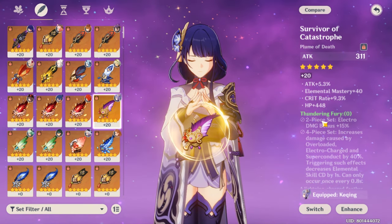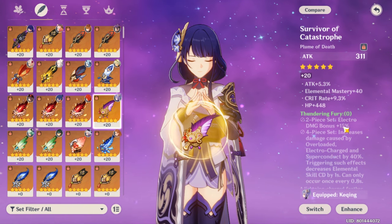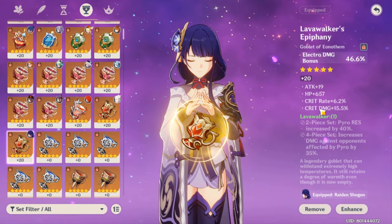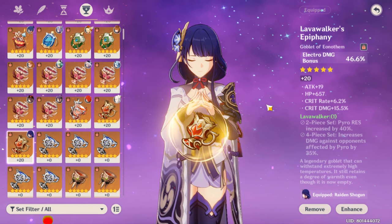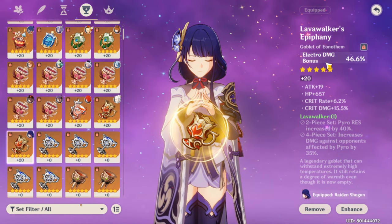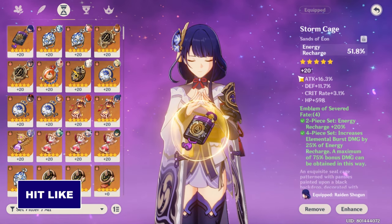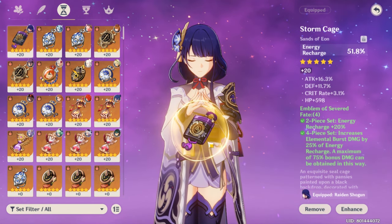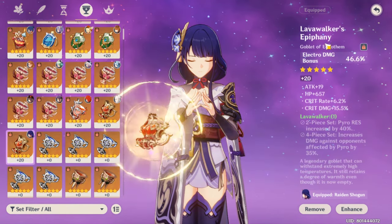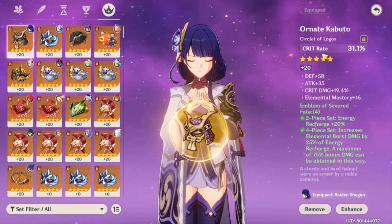You can also use the 2-piece Thundering Fury for a 15% electro damage bonus. Personally I don't like to use the four-piece Thundering Fury, so I would say use 2-piece Thundering Fury and 2-piece Gladiator for the attack percentage stat on the timepiece, because it will increase your overall attack and give you a 15% electro damage bonus. You should use the electro damage bonus as your goblet stat — it will give you a much better overall damage bonus than attack percentage.